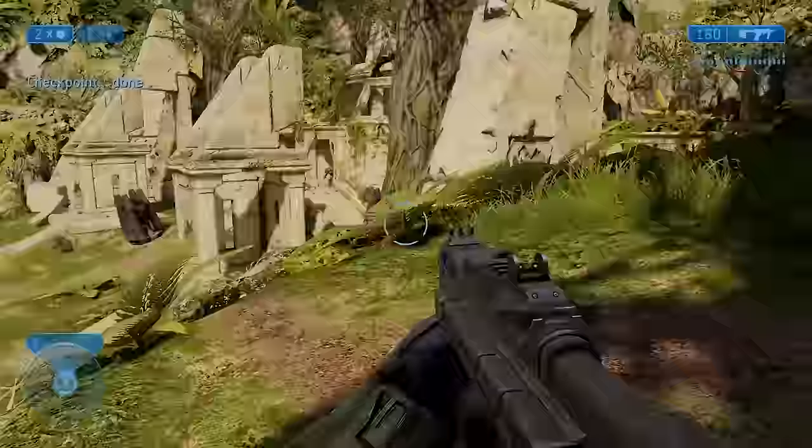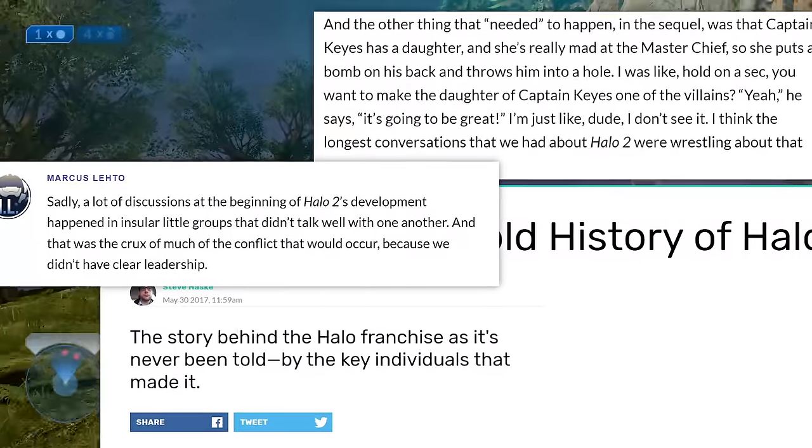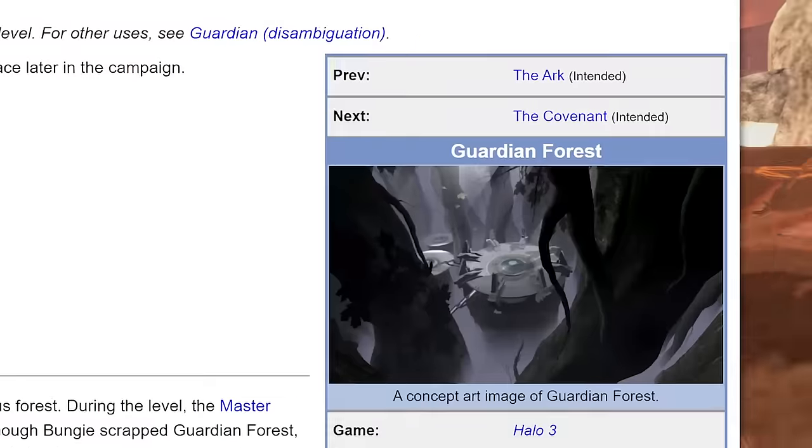Starting off with number 10 is Halo 3's Guardian Forest. The amount of cut content from Halo 2 alone is huge — they basically had to redo the game from scratch at the last minute, and it's kind of a miracle that we got as much of the game as we did. In comparison, Halo 3 is mostly intact,